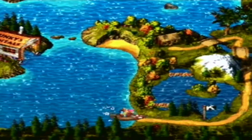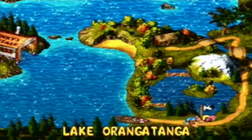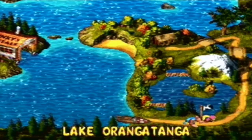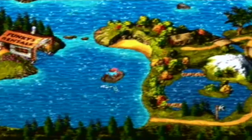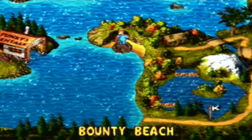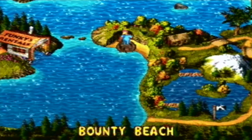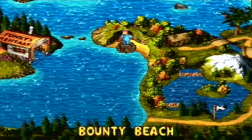The first place we're supposed to go is this world right here. Once you get out of the water, you're kind of forced to follow the fixed path, and that takes you to Lake Orangatanga. But before we go there, there are hidden secrets all across the overworld, and one of them is right here.